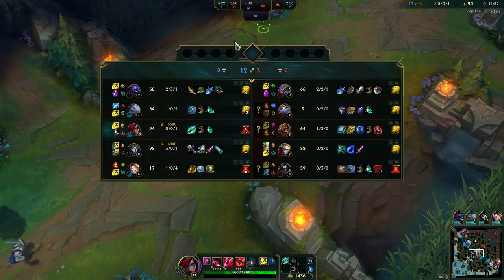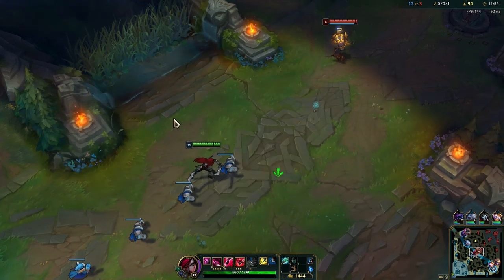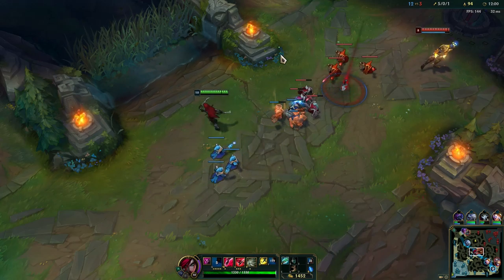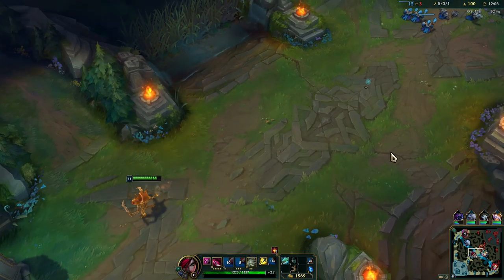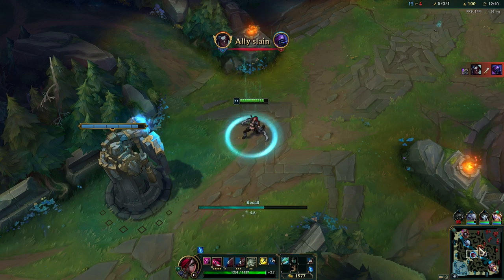We can pretty much go for another all-in here. He is pretty low as well — he is two levels behind now because solo kill XP gives so much experience. Let's just push this. That's how you push it — just use your double daggers here and you can clear the waves instantly, so if you want to roam you can do that as well.